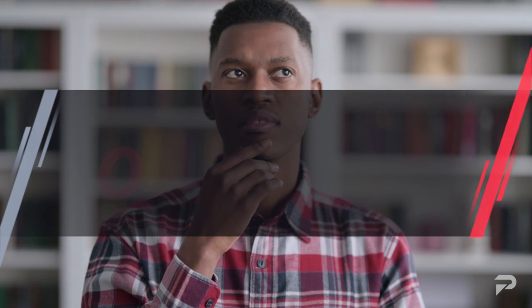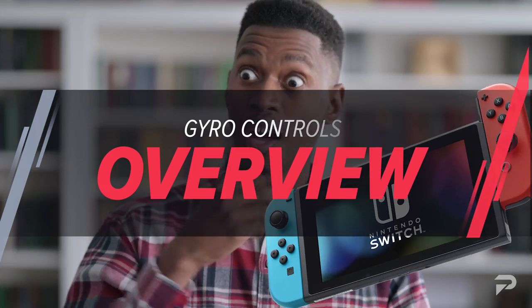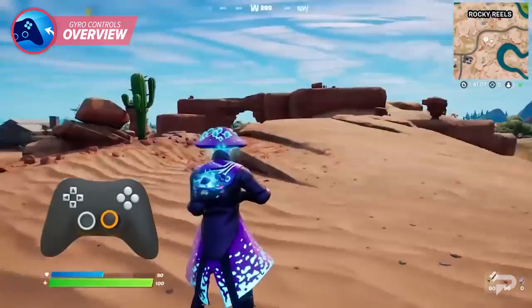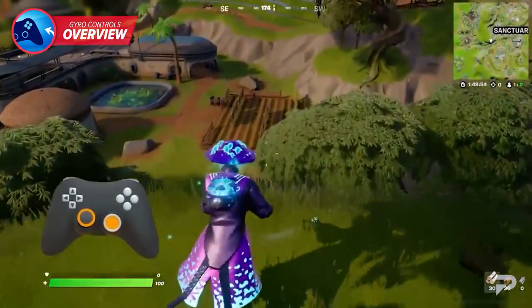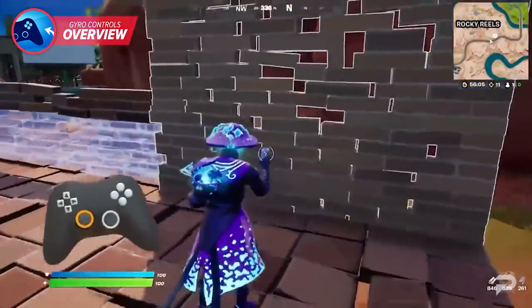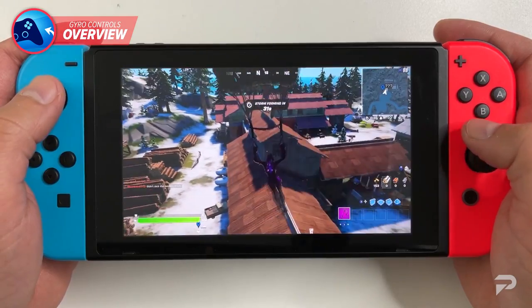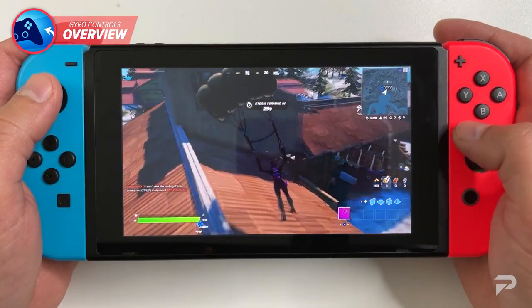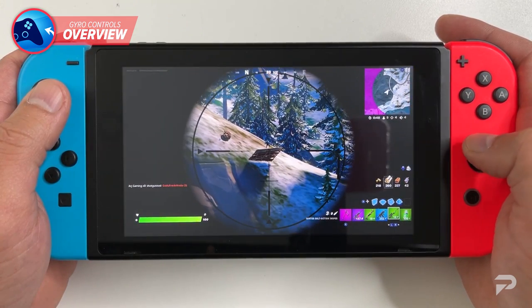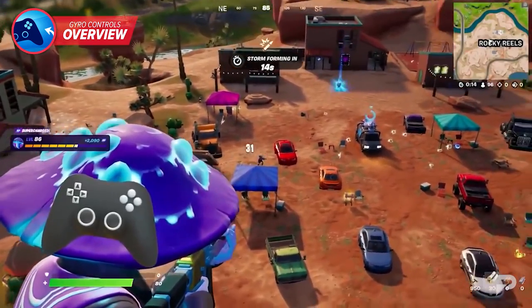So what exactly is gyro control? Well, if you've ever played on a Switch or a PS5 controller, gyro is what allows you to move the controller to move things on the screen. You can do a variety of different things with this, such as navigating menus, simulating gameplay in a more realistic way, or simply using motion control to perform actions. If you happen to play Fortnite on Switch, you might already have some familiarity with how these controls work. Some would say that because of gyro controls, snipers are a Switch player's best friend.